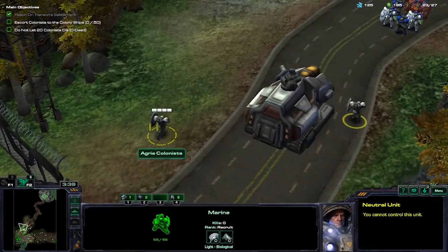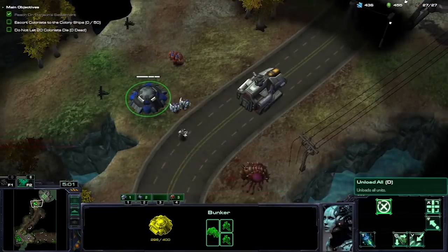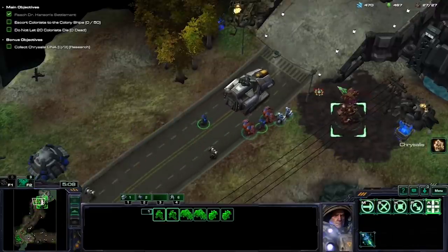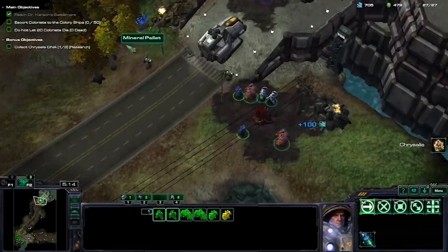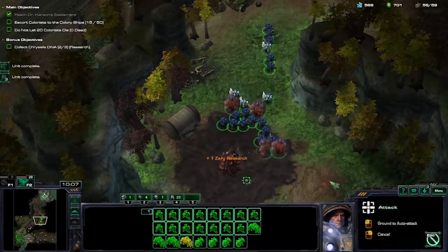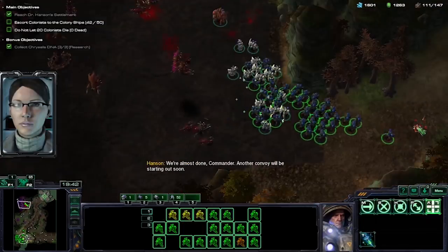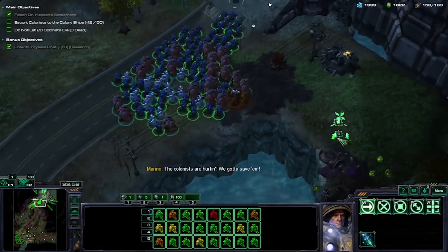Every so often, the colonists send out the slowest-moving truck ever with a measly three or four Marines to guard it. To win the mission, I need to make sure they make it to the Evac ships. There are two strategies: building mass bunkers or surrounding the truck with units. After Zero Hour, I needed a break from bunker spam and spammed infantry instead. Since the Zerg don't attack your base in this mission, I built up a huge army and sat around after each truck. After resetting, I quickly mowed down the last wave of Nidus Worms and moved on from Agria.